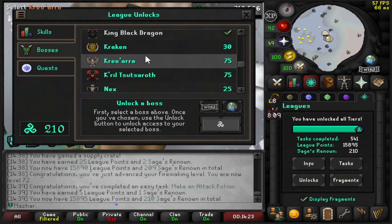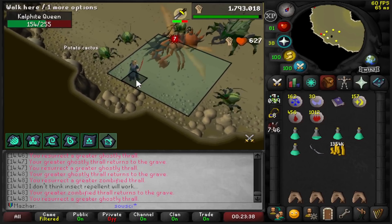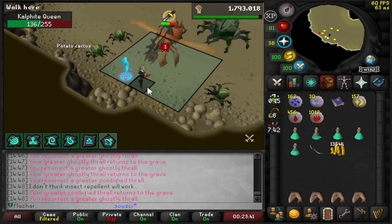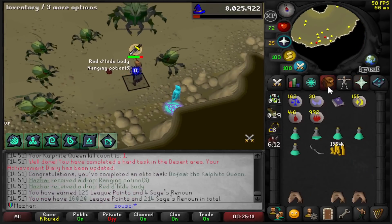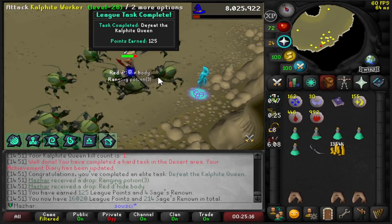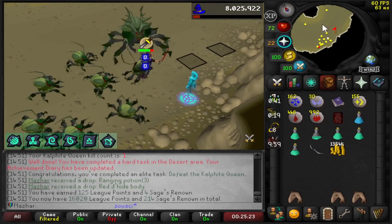I already have 210 Renown again after spending all those points earlier, so I could just keep unlocking more stuff. I'm killing the Kalphite Queen right now — it's literally just me flinging. My Thrall completely destroys it — it hits like 12s and it does not miss. That is the Kalphite Queen kill completed: 125 points. I didn't think it was that much — I thought it was a 25 point task. Why is that so much?